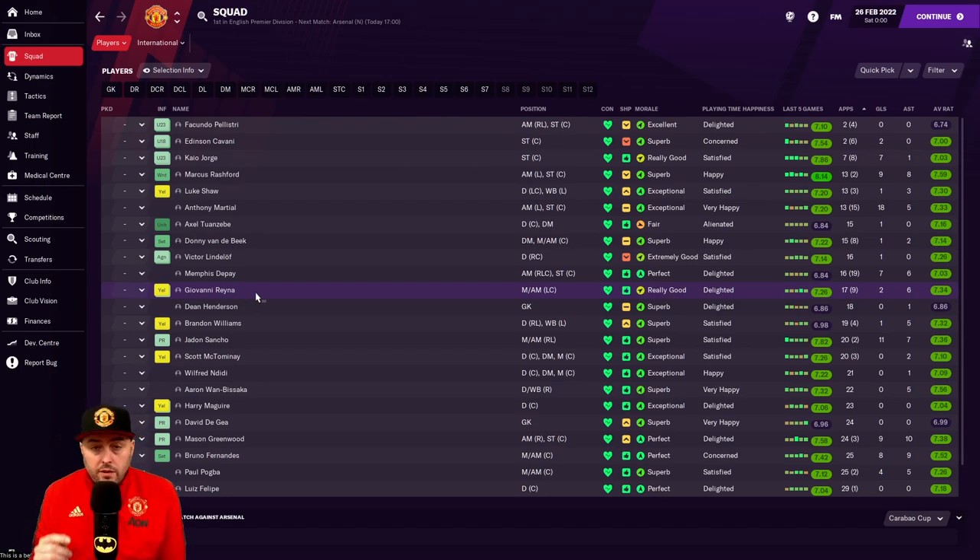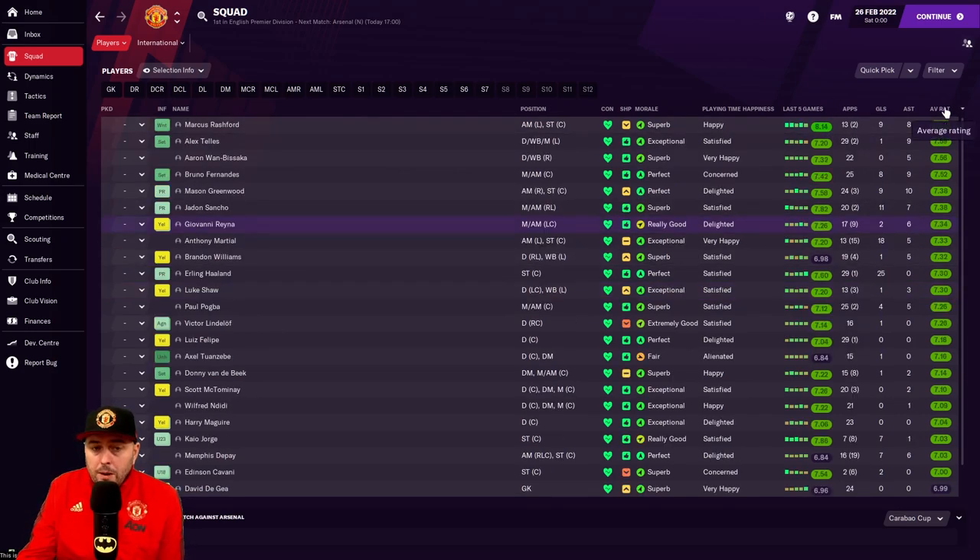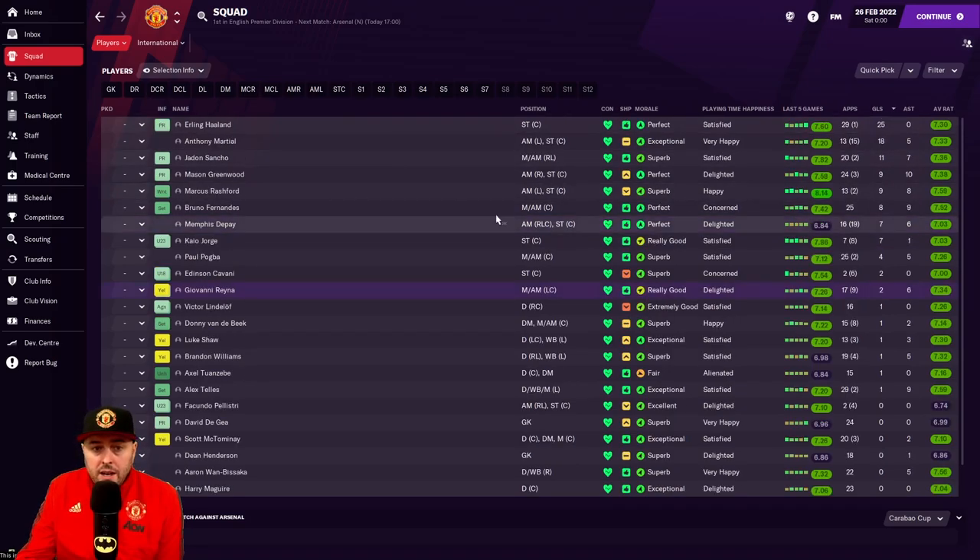When the full game comes out you probably won't be able to get Reyna on a free - you'll have to buy him. But he's been a cracking little player in the middle as a backup. Henderson's got a good few games too, so I haven't got anyone really moaning apart from Axel Tuanzebe. Going back to average ratings: Tellez, Wan-Bissaka brilliant, Bruno Fernandes brilliant, Greenwood brilliant - the usual boys. And Haaland with 25 goals.